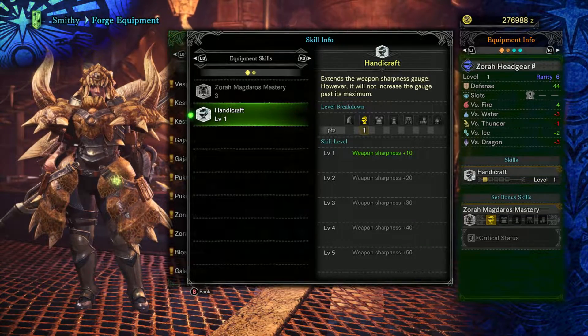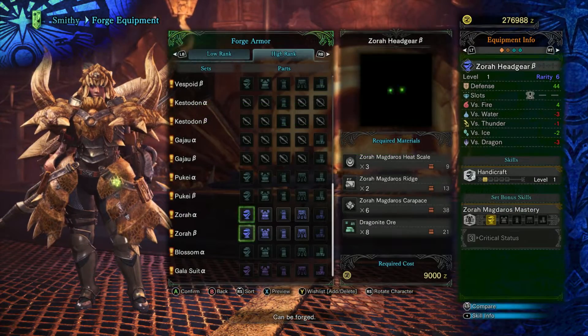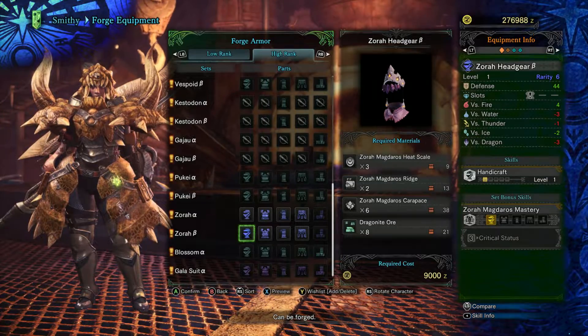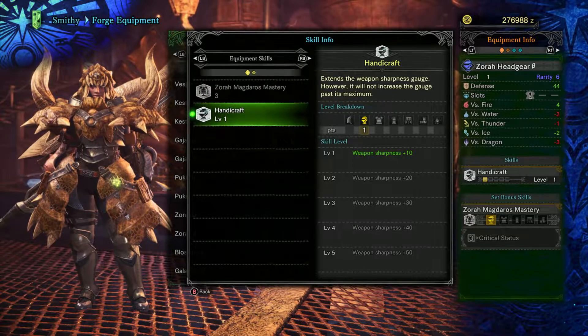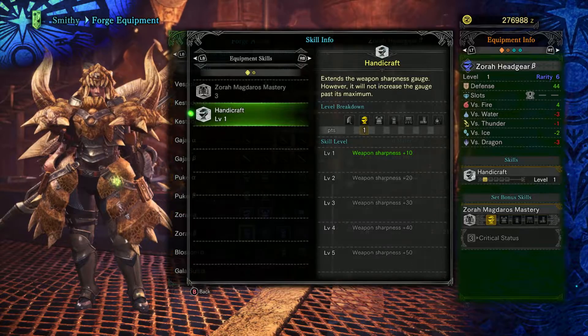The Zora Helm is an interesting option. Handicraft gives us more sharpness and may push our sharpness gauge into a higher color. High color sharpness generally means increased raw and elemental damage, as well as a better ability not to bounce on harder parts of monsters. The beta piece is generally better here, as having a slot will likely be more useful than a point of blast attack.